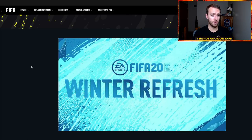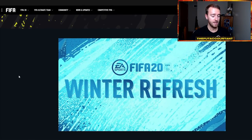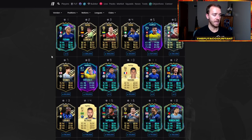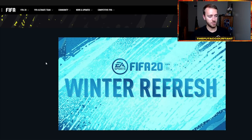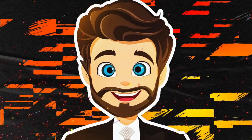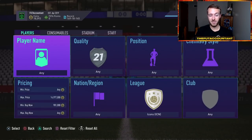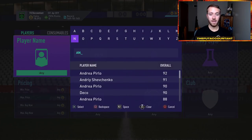If you want to do some looking around, sofifa.com - I'll put the link in the description - is a great place to do research on which types of special cards might get upgraded based off their plus one, plus two, or plus three, and seeing which special items could be getting boosted. We're really just looking for more information from EA. I guess there is just the absolute slightest chance that there is no promo this weekend, and that would make things very interesting.